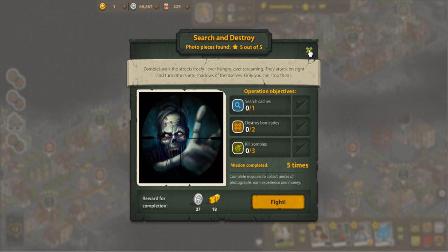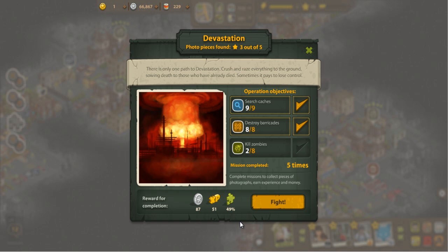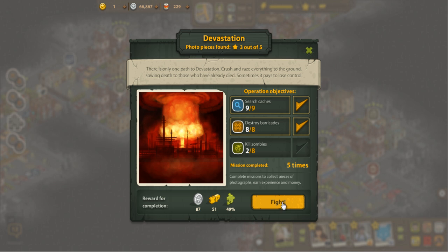This first location I've completed five out of five, so it won't help me. From this first location, photo pieces drop 100% of the time. When you get into later locations like where I'm at, photo pieces start to drop a lot less — as you can see this one is at 49%. I prefer hitting the fight button here because most of the time I won't be on the correct part of the map to actually see where I'm trying to go.